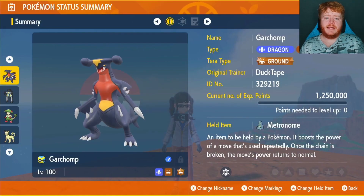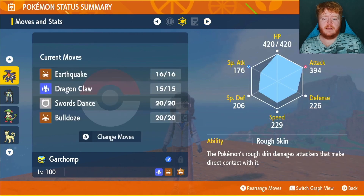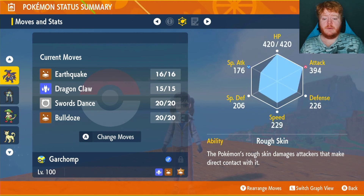Last time we had Garchomp as the best physical attacker. He was holding the Metronome. We had Earthquake, Dragon Claw, Swords Dance and Bulldoze, Rough Skin, EVs in HP and Attack. We had the Adamant Nature. It was a very strong Pokemon, but he has been replaced.